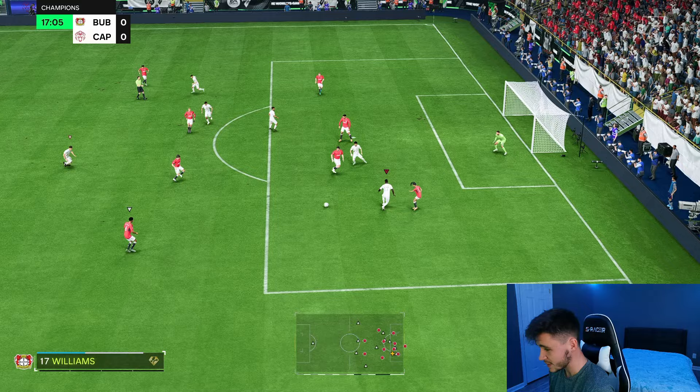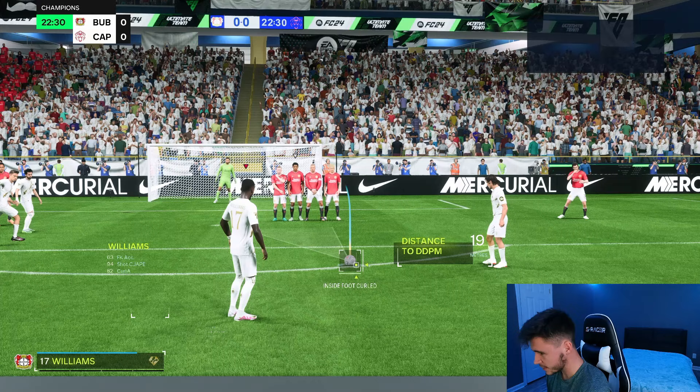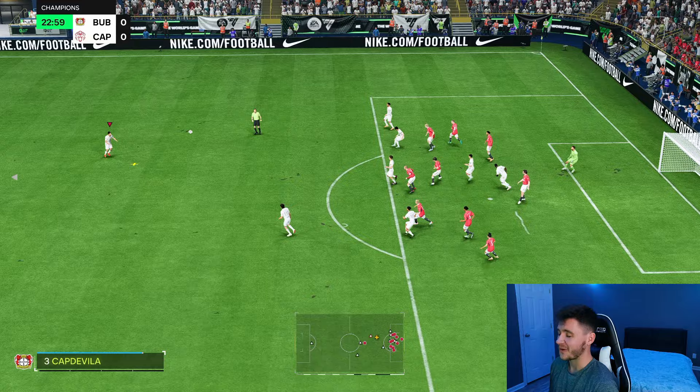He has 94 shot power with 63 free kick accuracy. We give it to him — play it short, go for a power shot with Inaki Williams. It's off of the crossbar — that's very unlucky, decent attempt.